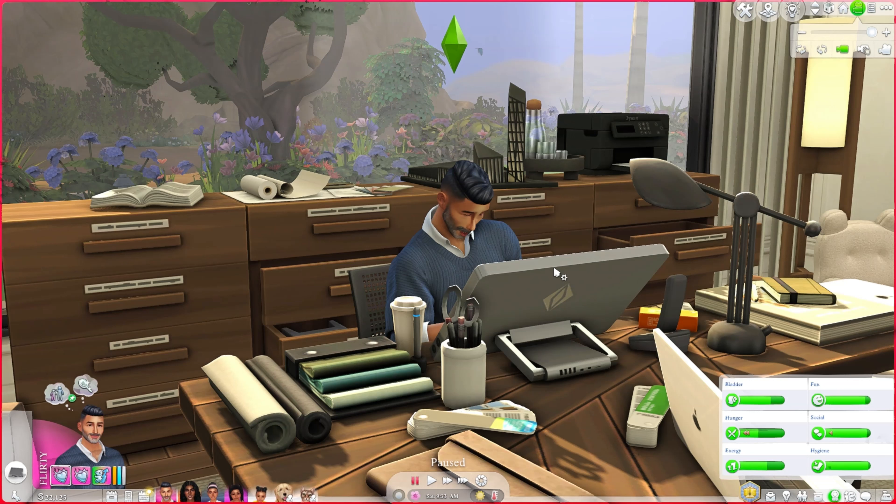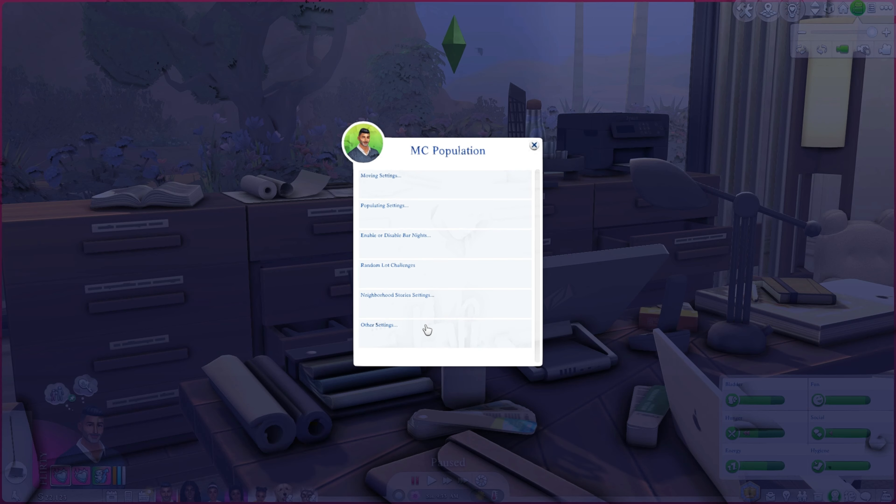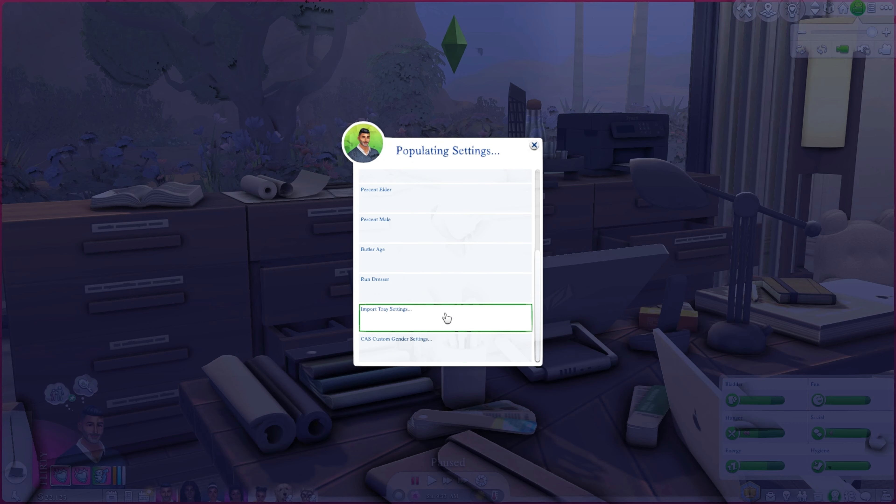You're also able to pull in sims that already have careers, traits, skills, lifestyles — fully fleshed out characters. As your sims interact with them they're meeting real people, not blank slates you have to figure out later. That is probably the most useful tool in MC Command Center, and if anyone needs a more detailed walkthrough on that, definitely let me know.